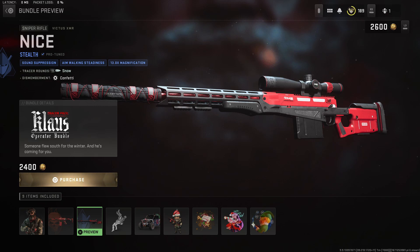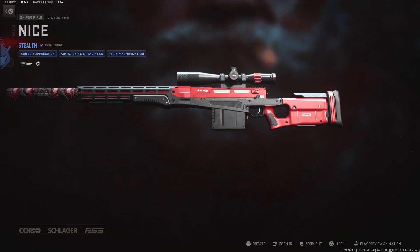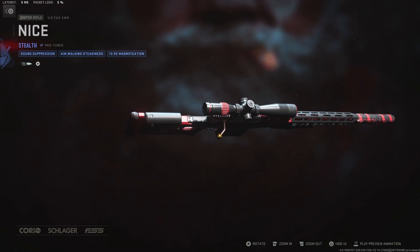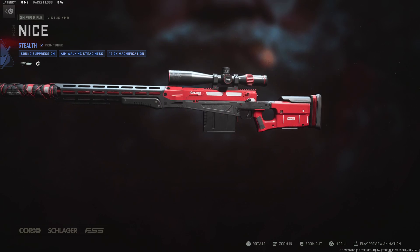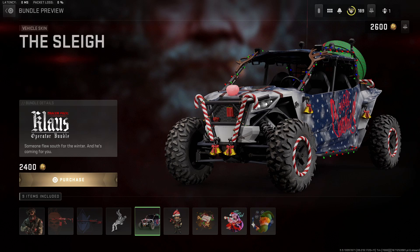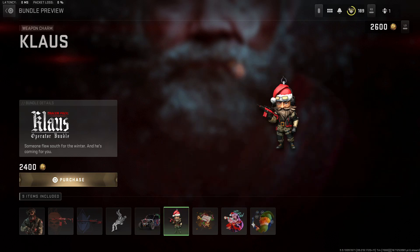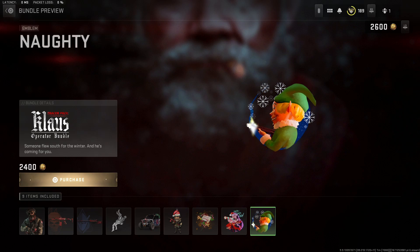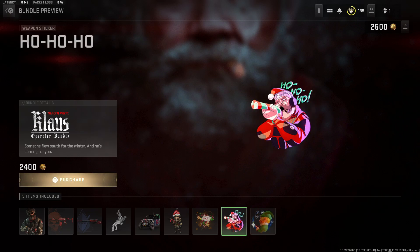This is for the newest sniper, the Victus, which I actually kind of like. This looks really clean. I would love to know what those snow tracers look like. Is that like a jingle bell on the bolt? That's a nice little touch - I really like that. It has confetti dismemberment, so you literally shoot someone with a snowball and then they burst in confetti - that's cool, I like that a lot. We have the Claws charm, Merry Xmas, Ho Ho Ho, and Naughty. This is a really cool bundle.